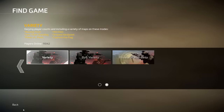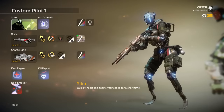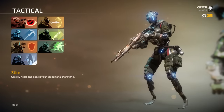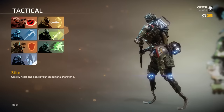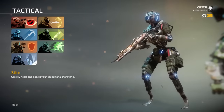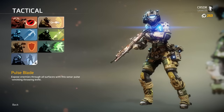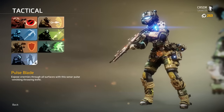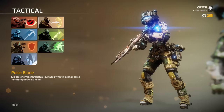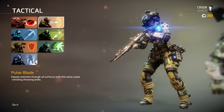Moving on to the pilot — your character model changes depending on which tactical ability you choose. I'm a huge fan of the Stim tactical. Some new tactical abilities this time around include the Pulse Blade — a throwing knife that sends out a pulse letting you see and track enemies through walls for a few seconds. If you get a direct hit on a player with it, it does kill them.